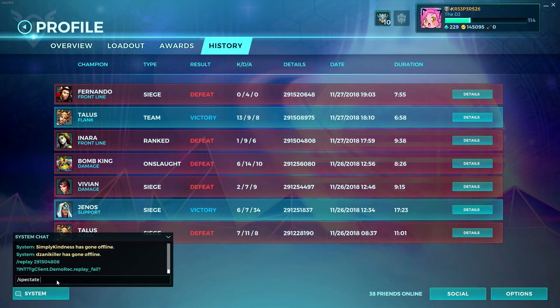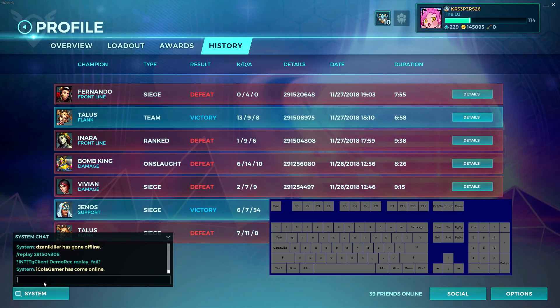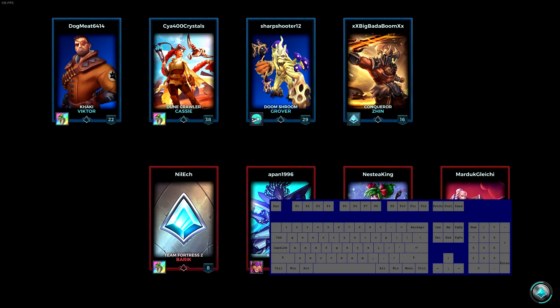To use the spectate command, just type 'spectate' and then the name of the person. It doesn't matter if you use capital or lowercase letters. In this case I'm spectating myself. Now I'm going into the match I can spectate. The keyboard overlay is on screen, so every time I touch a key you'll see it light up. The match ID is 291520648 — when I press Enter we're going to enter spectating mode for this game.